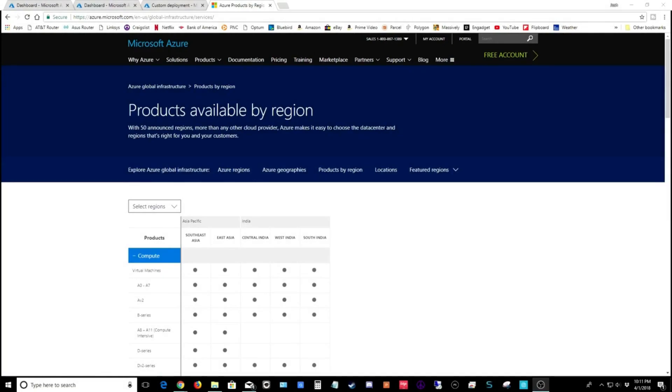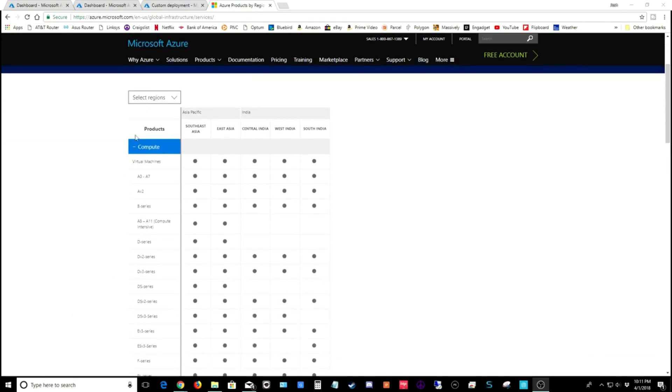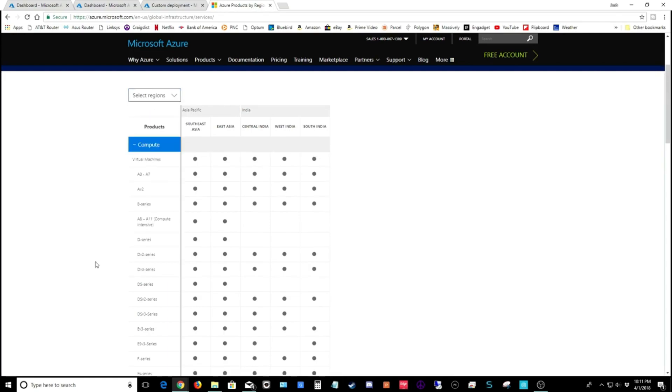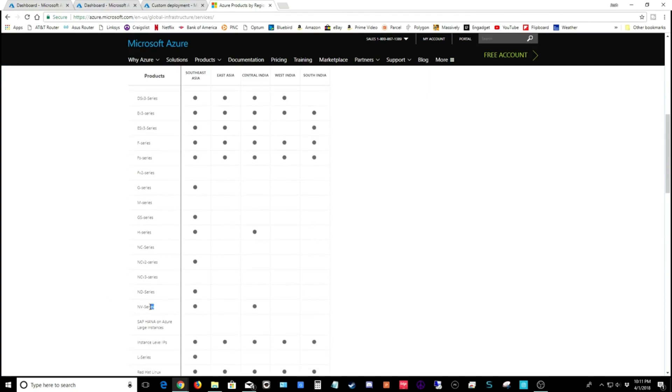For the next step, look in the description and open the link for products available by region. We're doing this to identify which servers you can use in your region for cloud gaming. In the drop-down, choose your region — for example, Asia and India are two regions usually not serviced by other cloud gaming companies. Scroll through the list looking for the NV series of servers. Both Southeast Asia and Central India support this type of server. Identify which servers in your region offer the NV series and make a note of that, then move on to the next step.